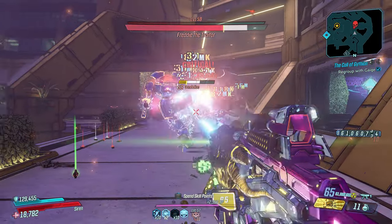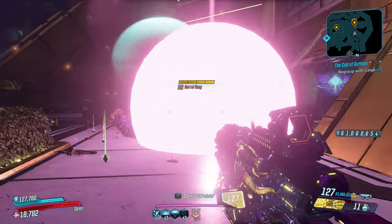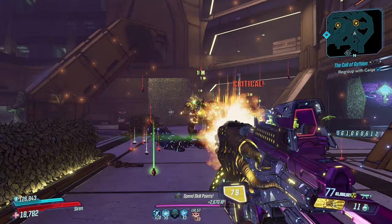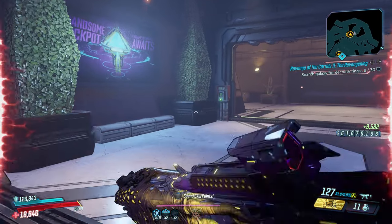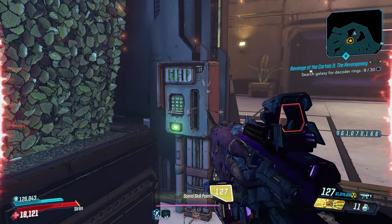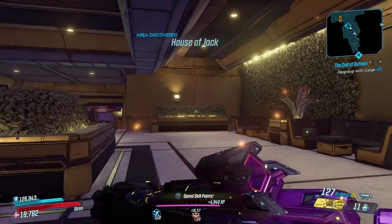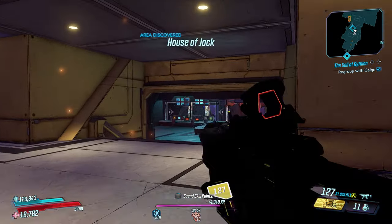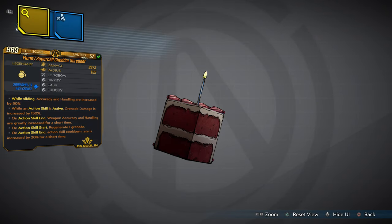When you activate your action skill you're actually using every single element in this game on this redistributor. I know a lot of people like the redistributor because of the amp damage and they have different elements per weapon, but this weapon has every element in one redistributor. And this is a beautiful combination with the cash money grenade — the money supercell cheddar shredder.